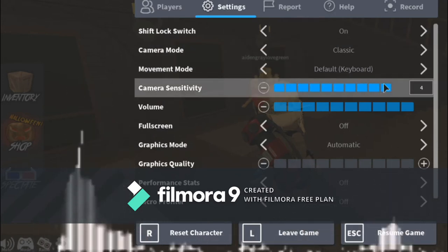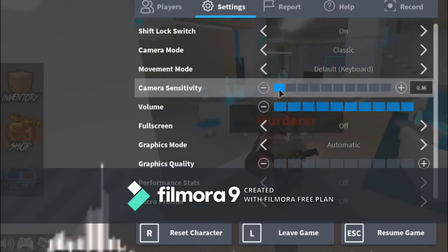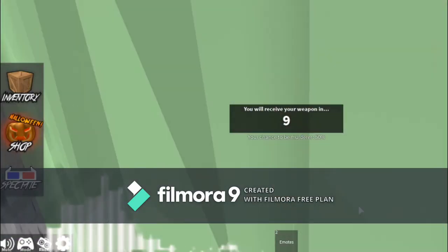Also, if your table sensitivity is up high, do not put it up high. You want it low and down. That makes it way easier to turn your screen.